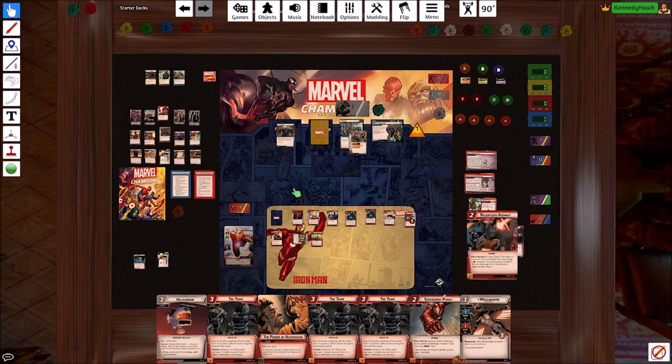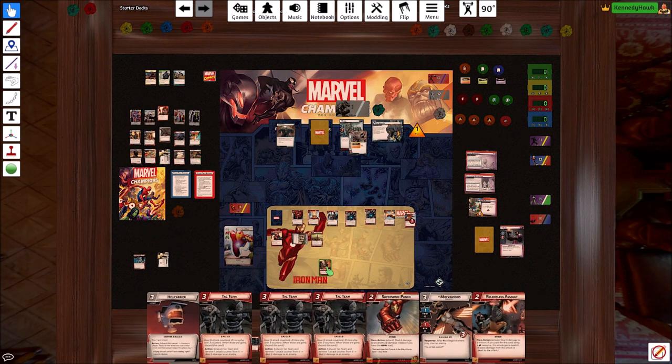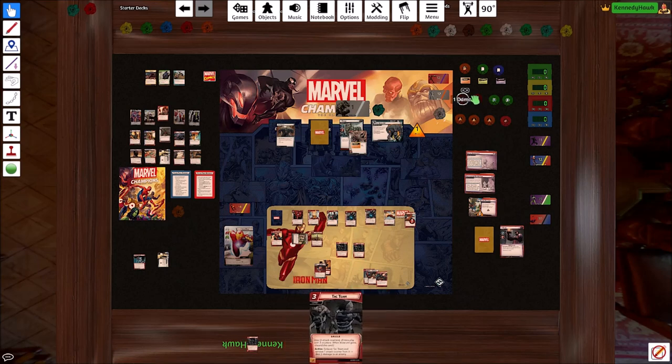Let's draw a card. Let's pay three for Attack Team, and three for another Attack Team. So both of these are going to get three counters — I'm only going to put two because we're going to use them to flip the villain here.